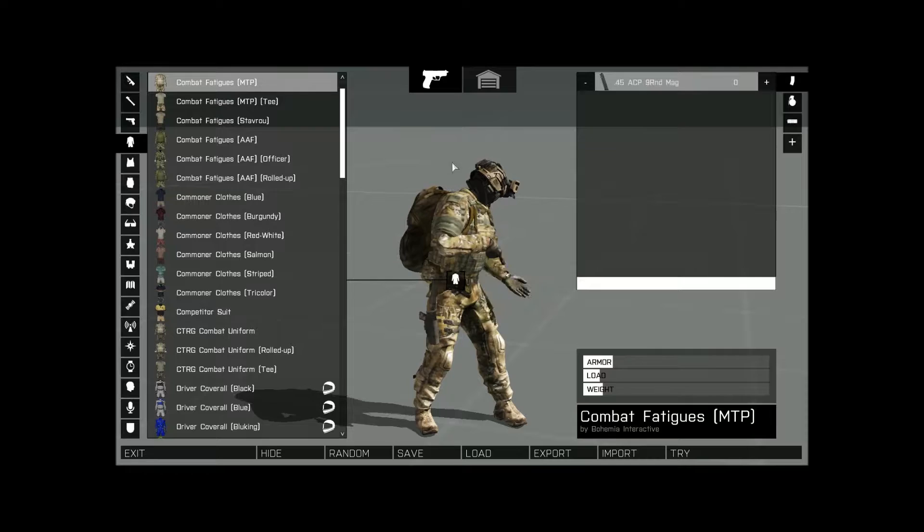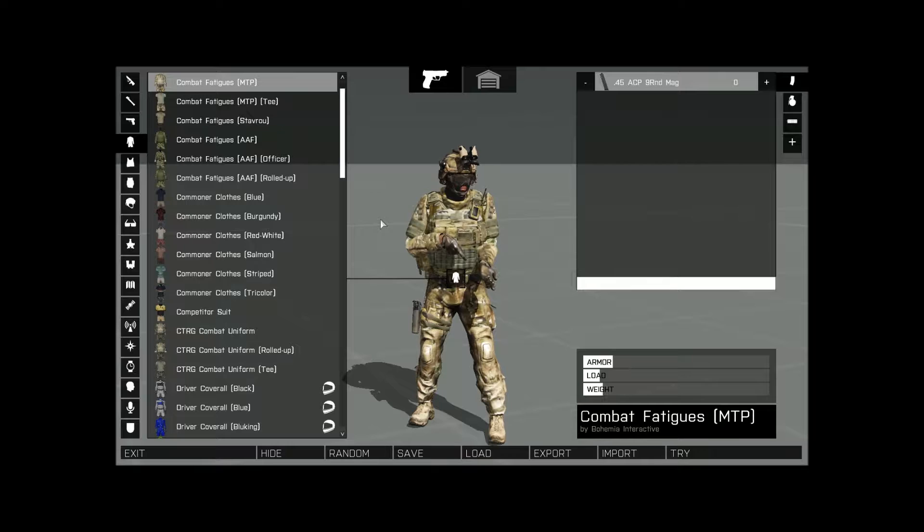Whenever you're doing this in Arsenal, you can pick any camouflage. I use MTP for my stock — it's multi-cam, it's vanilla. It's easier if I want to go play on anybody's server, even if they have mods on; as long as I have the basic mods to run it, I can pick this template and go with it. I normally go with combat fatigues MTP. You could be anything — AAF, whatever — but normally this is my camouflage.